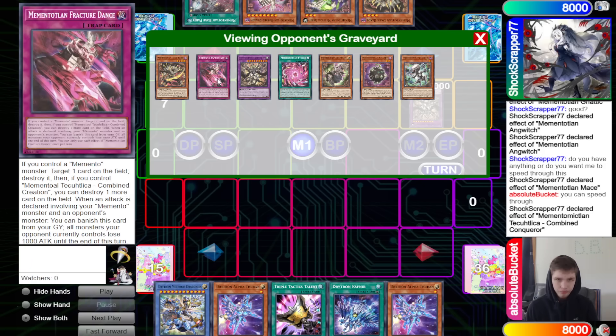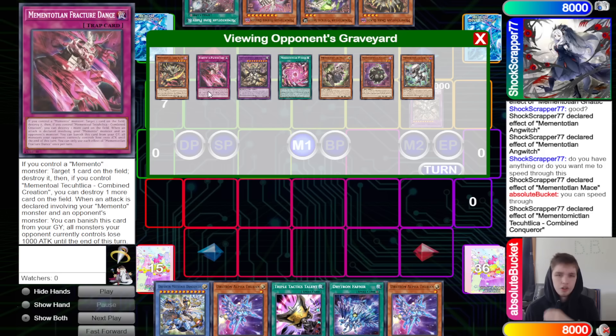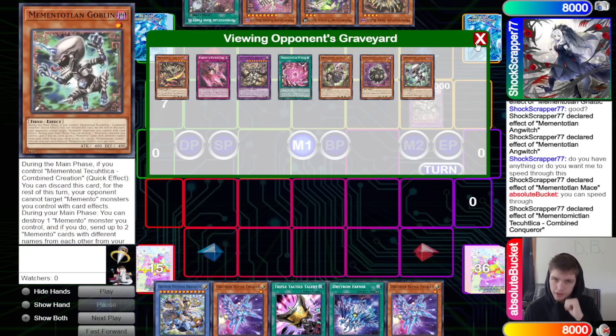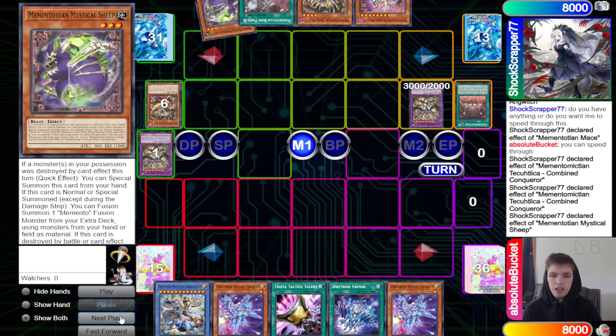Fracture Dance: when an attack is declared involving your Memento monster and an opponent's monster, banish a card from the graveyard — all monsters the opponent currently controls lose 1000 ATK until end of turn. They add it back to set up the pop, then dump Dark Blade. Activate the fusion graveyard effect to search out the field spell, activate field spell, and Sheep special summons itself.